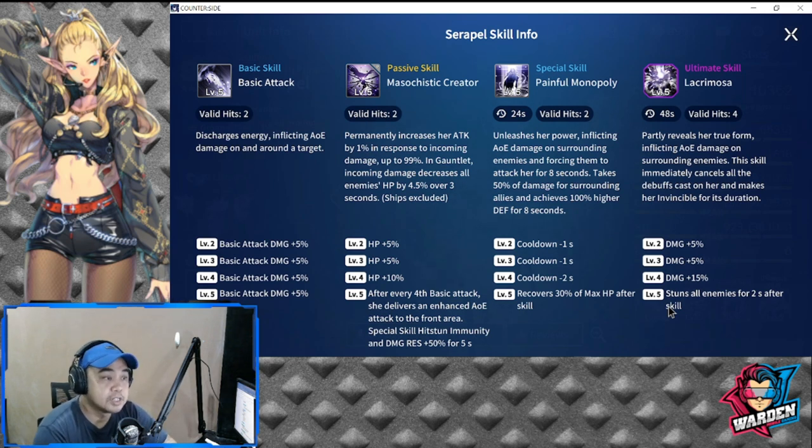The special skill is Painful Monopoly, at 24 seconds. Valid hits is two. It releases her power, inflicting AOE damage on surrounding enemies and forcing them to attack her for eight seconds — a taunt lasting eight seconds, which is a very long time. It also takes 50 percent of damage for surrounding allies.